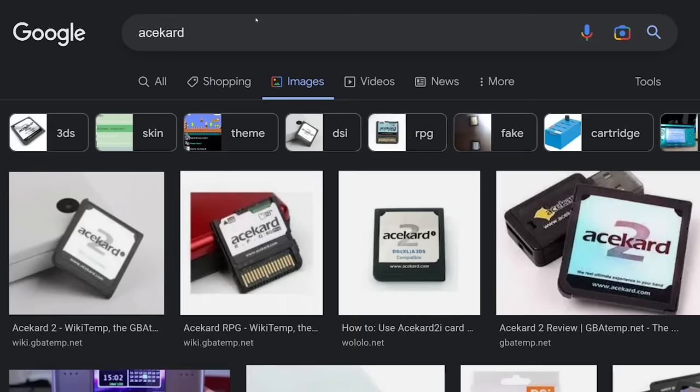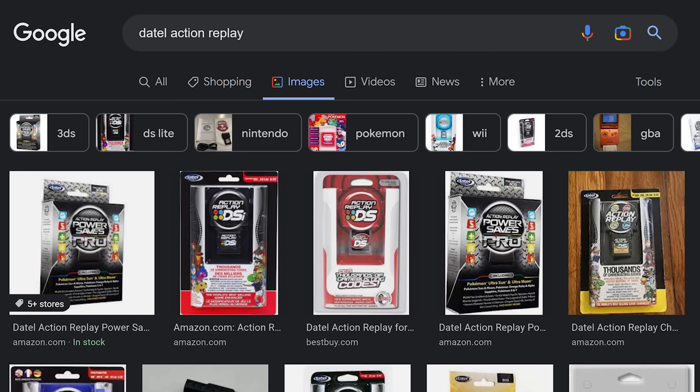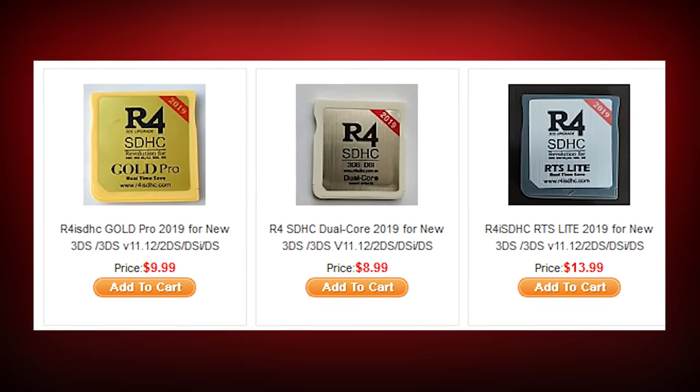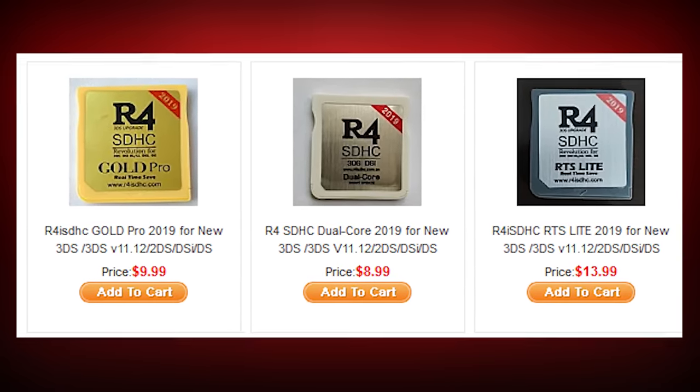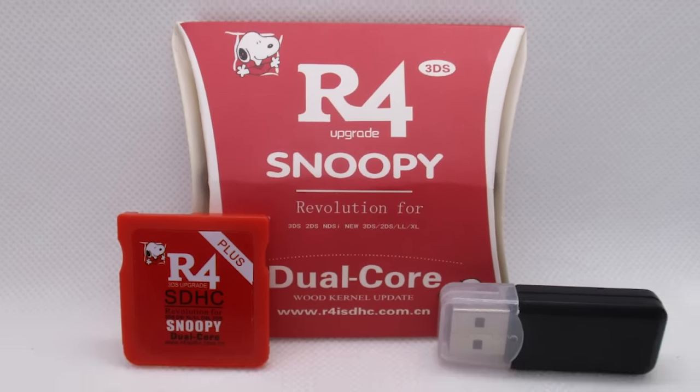"Mom, they're getting in again." We had the R4, the Ace Card, the DSTT, the M3 — those were some of the big hitters. And I guess to some extent, Datel's Action Replay kind of counts. They all had their own strengths and weaknesses. Some of them had spin-offs and variations, but it was usually just to introduce DSi and 3DS support later on. And of course, my personal favorite flash card is the R4 3DS Upgrade Snoopy Revolution for 3DS...